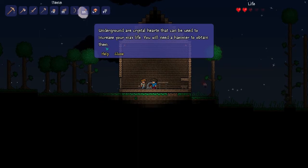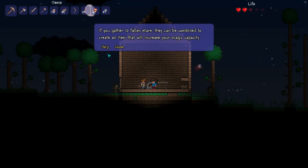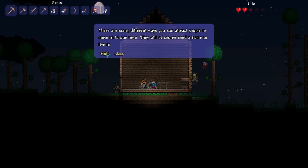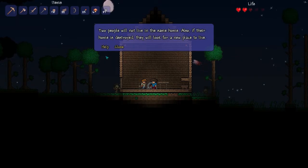Let's talk to the guide real quick. Crystal hearts — okay, I need a hammer, so I got a hammer. If you gather 10 fallen stars, they can be used to create an item that will increase your magic capacity. I haven't used magic yet. There are many ways to attract people to move into our town — they will, of course, need a home to live in, a door, a table, a chair, and a light source. Make sure the house has walls as well. It has walls. I'm not sure what else I have to build for them to want to come in.